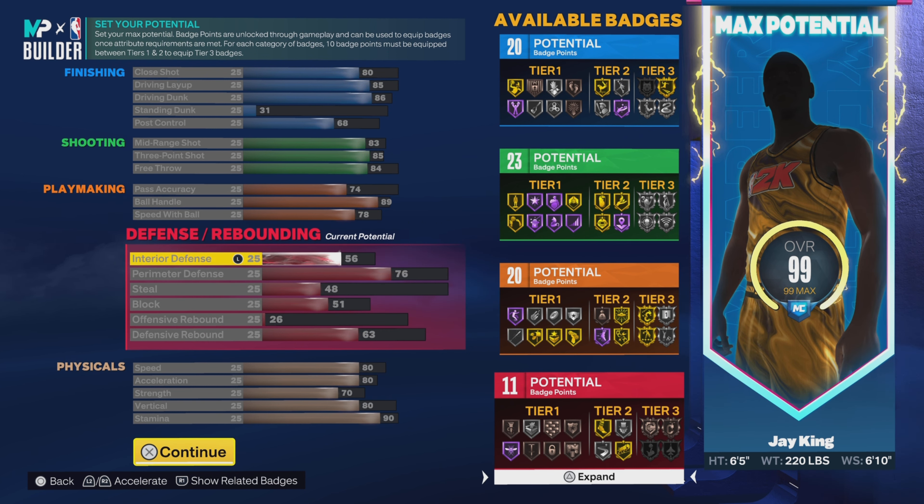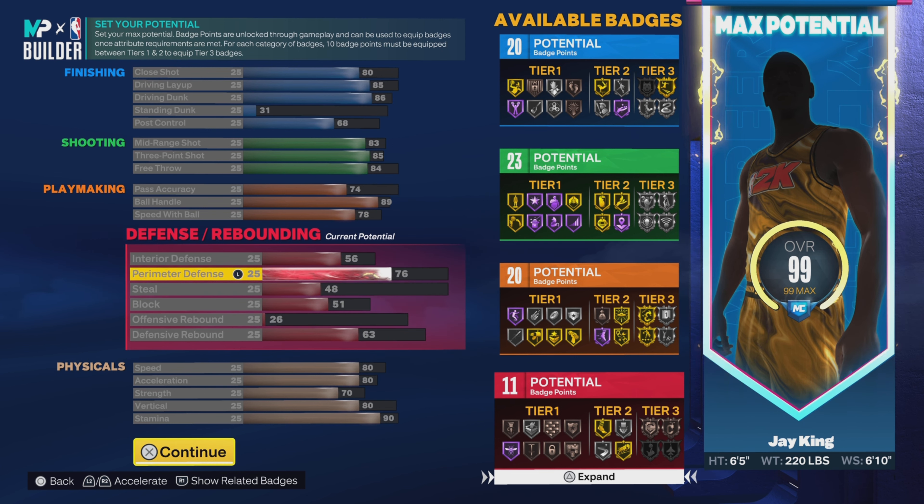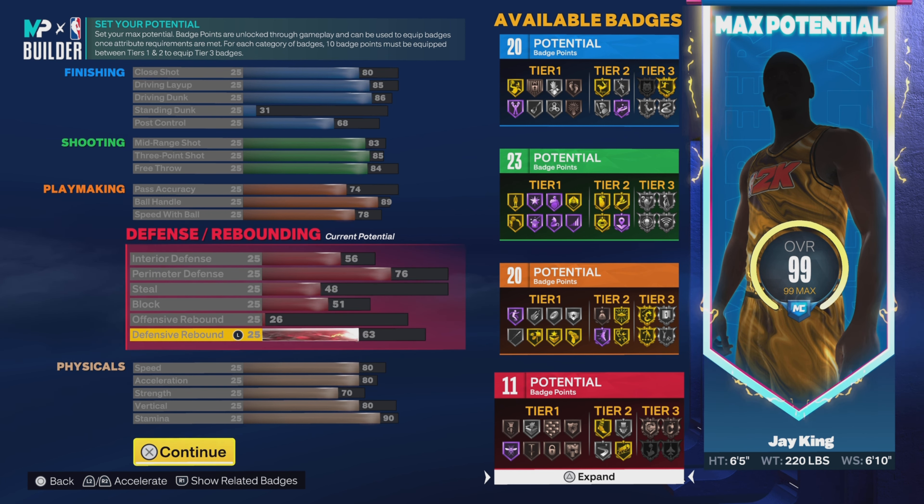Going down to defense — this is where we changed the most. Interior defense is 56, which I believe is the same. Perimeter defense went down a bit to 76. Steal is 48, block is 51. We increased the offensive rebound by one because the cap for being higher was within that eight, so I had to go up one. Defensive rebound is 63 for 11 defensive badges. We actually went up one defensive badge compared to last time — kind of crazy how that worked out.